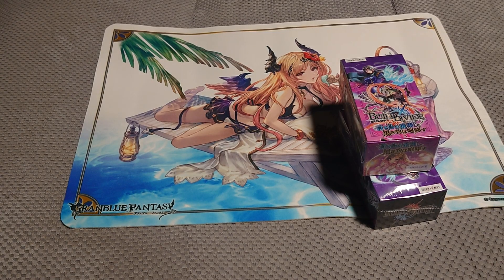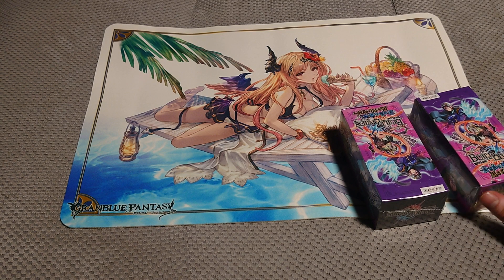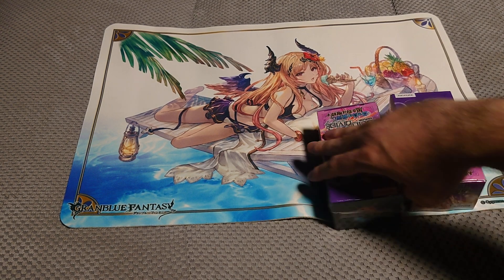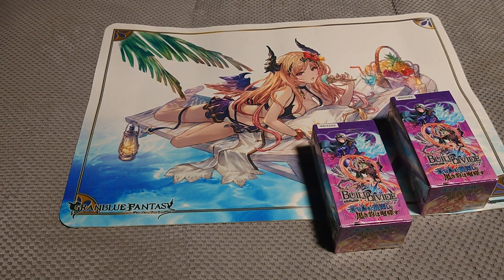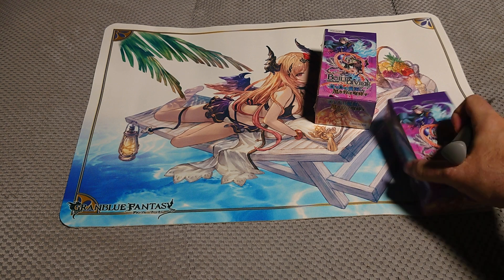Welcome to your Mantis G. Today we're opening Build Divide set number 5. I can't read the Japanese name, but I checked the translation — it's called 'The Blue Bear Flies, The Black Panther Roars.' No idea what it means, but let's open.